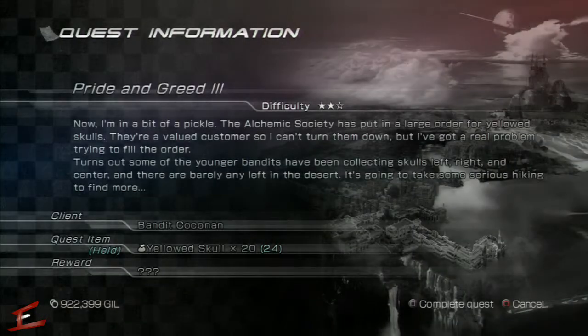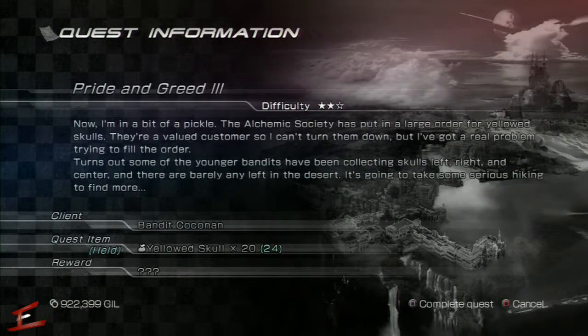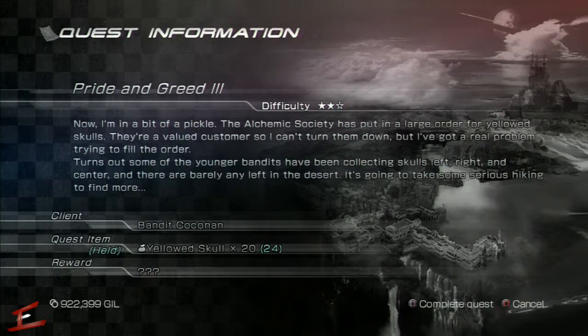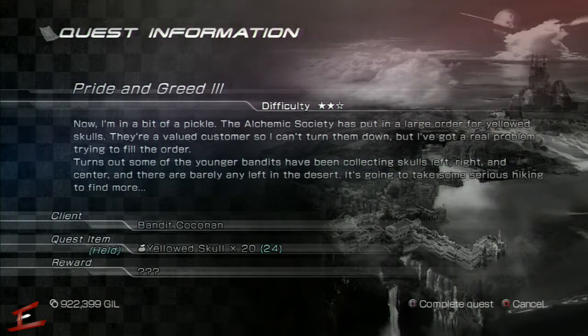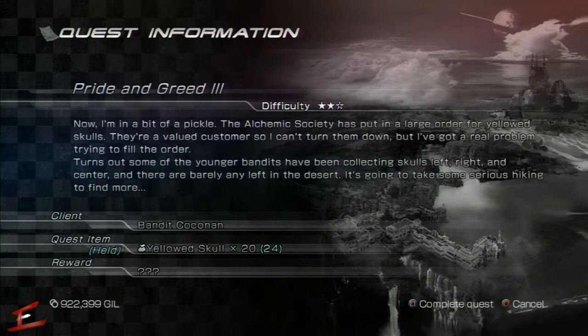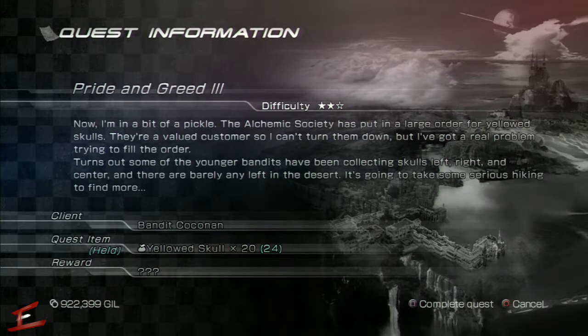Hello everyone and welcome to Aribus Gaming. We've got some more Lightning Returns here for you, and this is a Canvas of Prayers in the Dead Dunes titled Pride and Greed 3. This is the third and final in the Pride and Greed series, and what we need to do as usual is get 20 yellowed skulls.